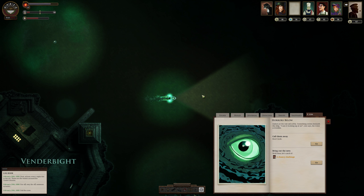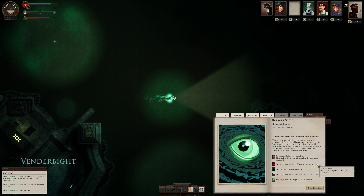Horrors below. Sailors at the rail call softly — something swims beneath the ship. 'I saw it looking up at us,' one says, his voice a tremble. Well then, let's catch it! We succeeded. Your crew attempt to dissuade you, but you are determined. The nets and harpoons come out. The sea roils. Below the ship, for an instant, you catch a vast eye glaring up at you, golden as a lost sun. Sailors cry out and fall to their knees. It closes, and the sea is dark again. We got a tale of terror.